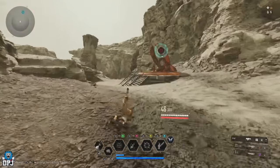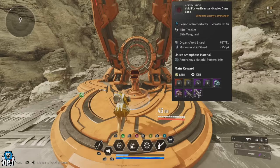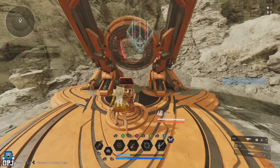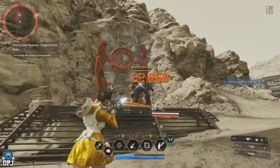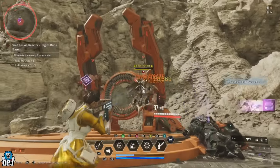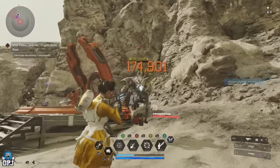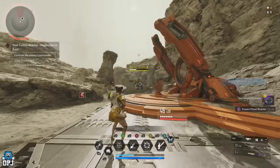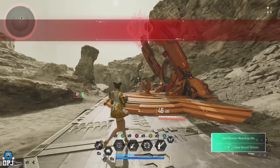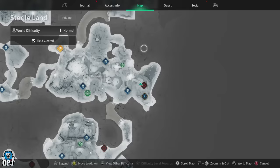From what I found, there are four regions with these void fusion missions where this can be taken advantage of. In Haggias, the material is the specialized biometal and the best place to farm it is right here in the Dune Base area. In the Sterile Lands, within the Repository area, you can get fusion plasma batteries.